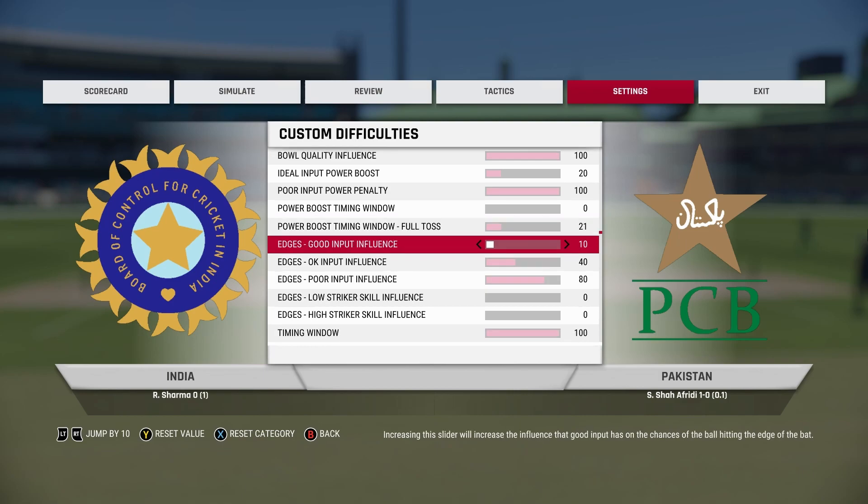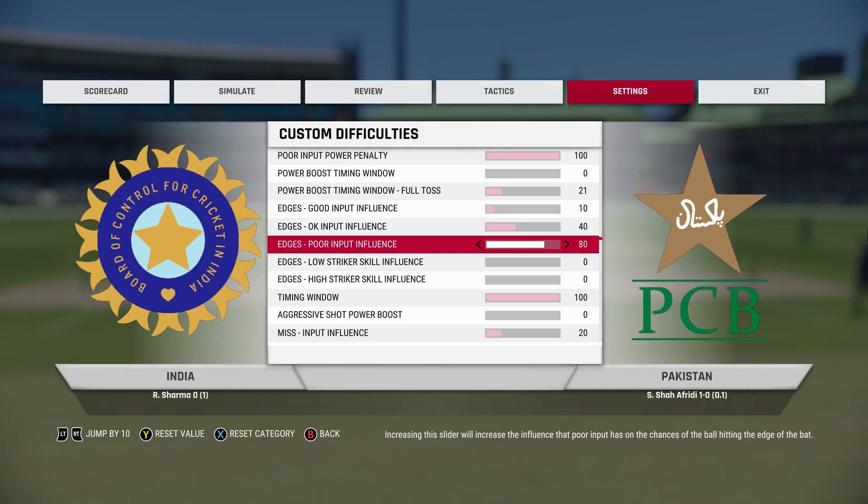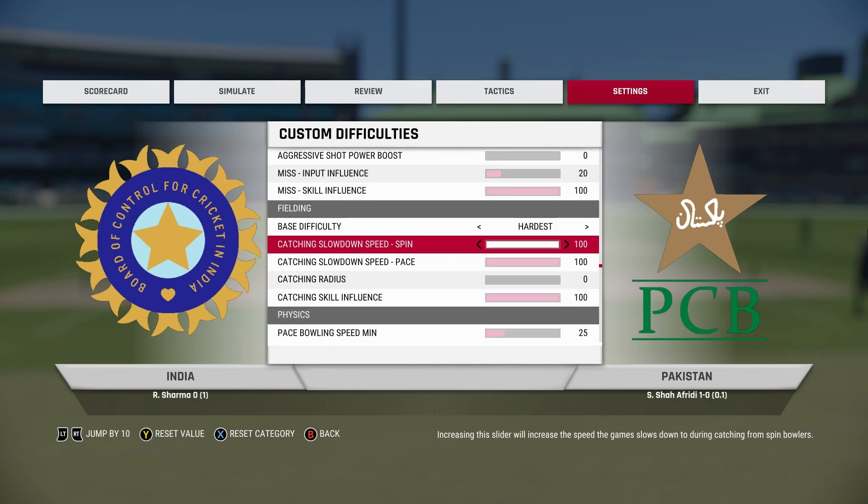Here's another change: edges good input influence. When you play a good shot, there's a very small chance of you nicking the ball — keep that at 40. And when you play a poor shot, if you set it to 80, it means about 80% of the time you will nick the ball. It's usually at 100, so get it to 80, because this game has way too many edges and it's not realistic. If you want, you can set this to 60, but if you're a good player who has played this game for a while, 80 is good enough.